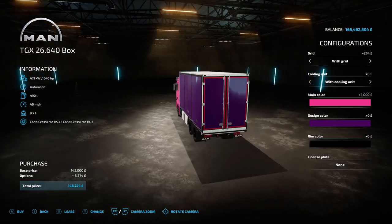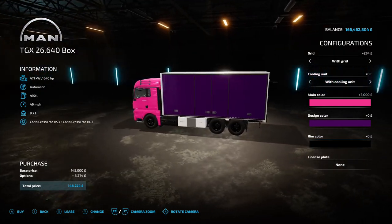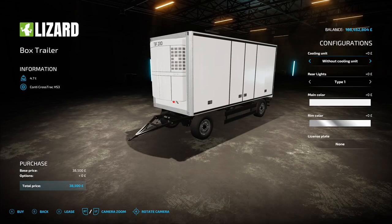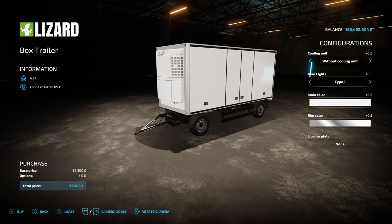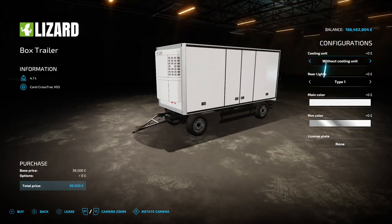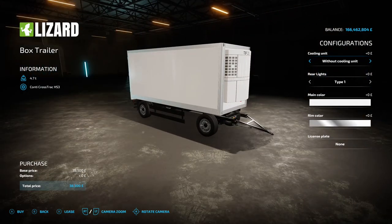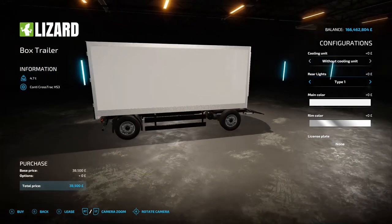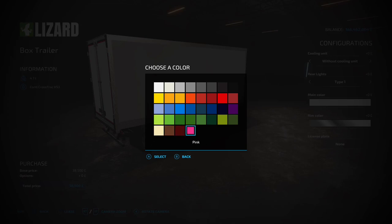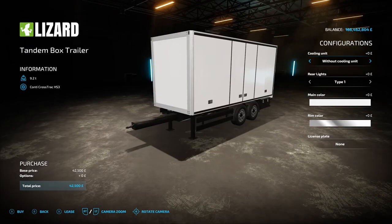This is a transport lorry — it's not auto-load. The side doors and back doors open but you will have to load it yourself, either by hand-balling stuff in or using a forklift truck. The box trailer also isn't auto-load. It's 38 and a half grand to buy. It has with or without a cooling unit on the front, rear lights type one or two, main color, and rim options.